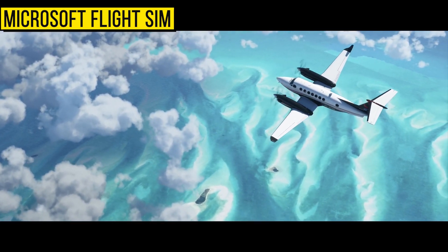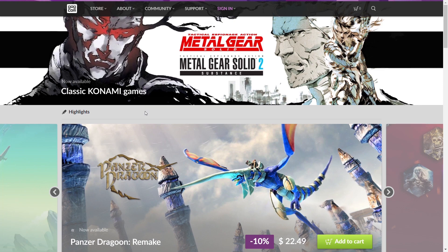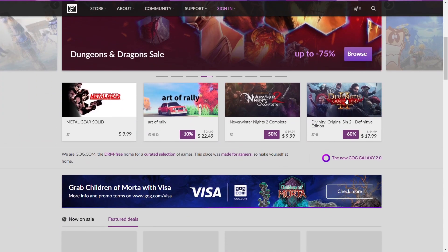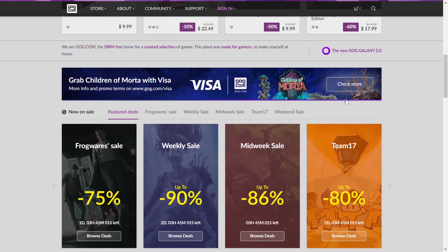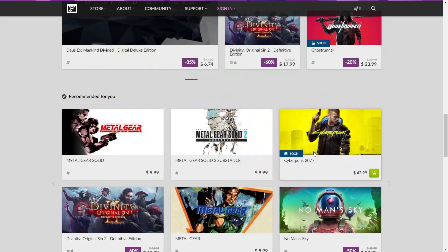There is a lot of demand for VR. Now let's look at the Metal Gear series. It will be released digitally on GOG.com. You will also see a release for Silent Hill 4 in this video.